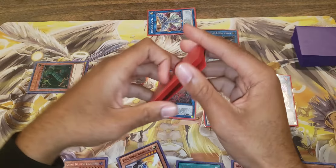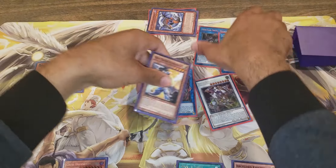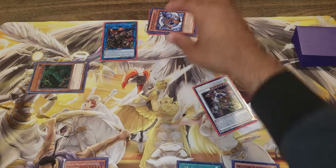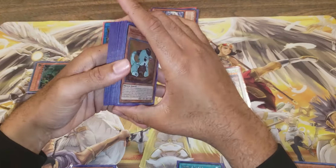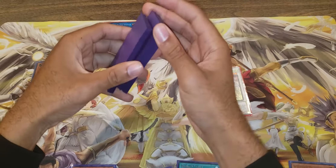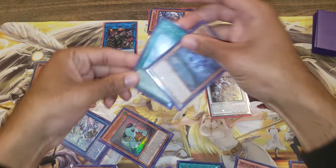Red Eyes effect - add back your Draco. Link these four guys off and summon Saryuja Skull Dread. Saryuja's effect - draw four: one, two, three, and four. We'll put back the Goliath, we'll put back the Reclusia, and we will put back the Maximus.